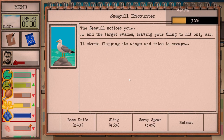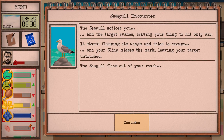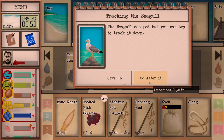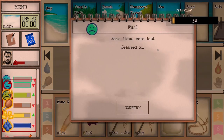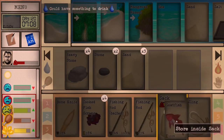Let's leave some seaweed out and hopefully we can catch a seagull — we can sling it down. We didn't hit it, but let's go after it just to train our tracking a little bit. That's kind of what I expected, but at least he doesn't steal our fish.